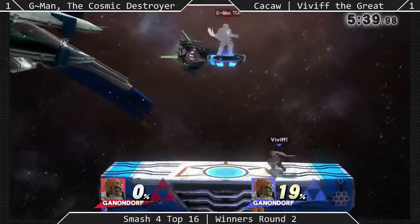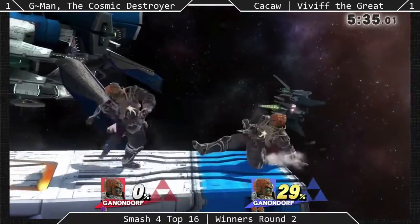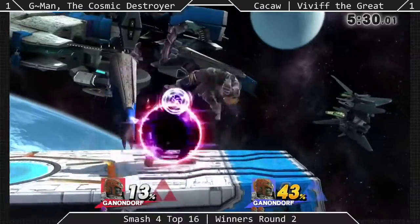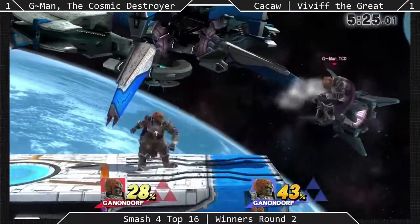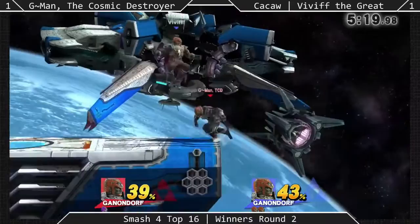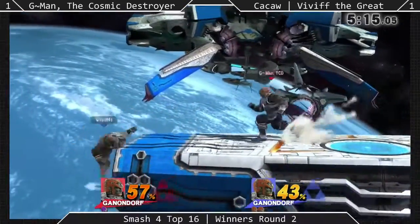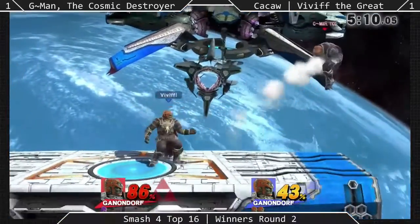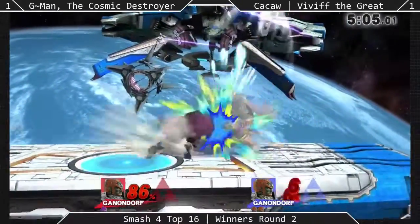Whoa, punishes the standard get up with a forward smash. And once again, Vivid's taking these low percent stock leads. Last game was 29%, which he was just at. Alright, so it seems that we have... Oh, Gman... barely makes it. Nice job, Gman. Good use of WizDropKick to get a safe recovery there. I don't think Viv was even getting ready to edgeguard — he just thought it was over. Yeah, I think Gman almost kind of got touched on it.